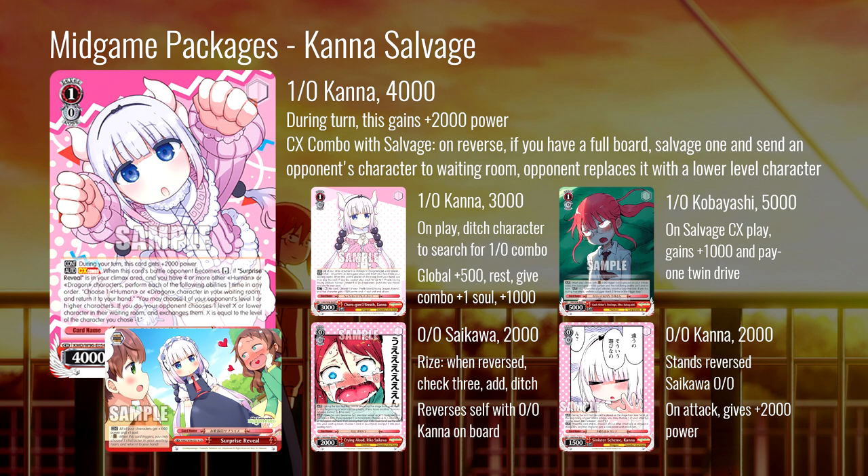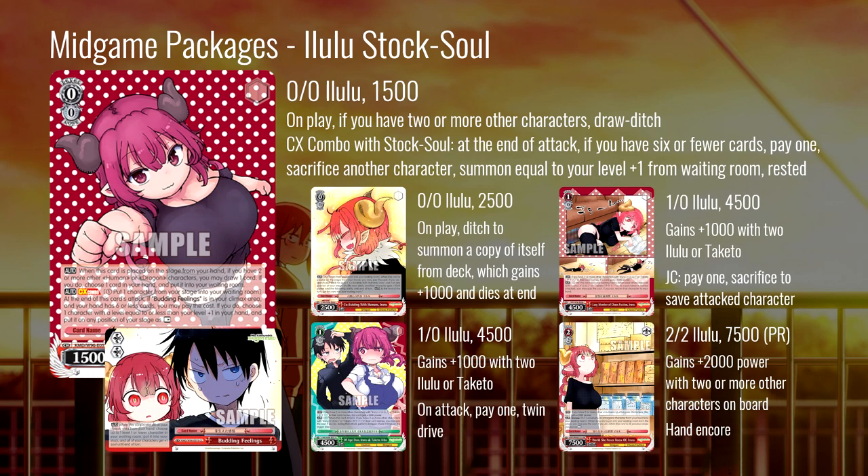Also on attack, this Kana gives something else an additional 2000 power, so it can help your level zero board get over whatever your opponent has — maybe those four-thousand power center laners we've seen more and more of in recent years. This can give something a pretty significant power boost and help the Saikawa hit 4000, which is a really nice power threshold. It's an interesting little sub-combo at zero. Is it good? Not really. But is it cute? Yeah, it is — Saikawa's upset and Kana makes her not upset. If you like fun, go for it.